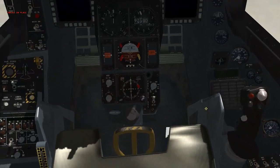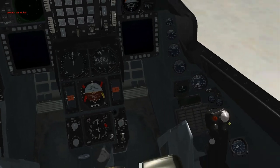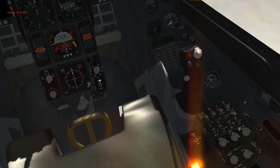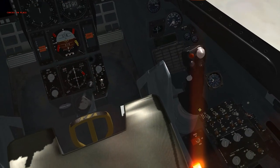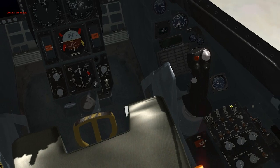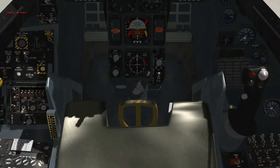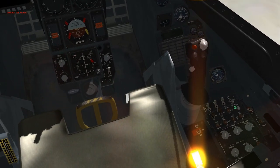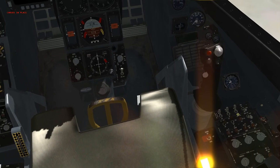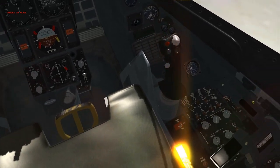Is my battery supposed to be on now? No, just leave it off. Moving down to the right-hand side, just to the right of the stick where it says sensor power, flip all those on. Just note this though — when you load the DTE and if you have the DED switched on, if you load it, it'll switch it back off. So I usually leave that off.